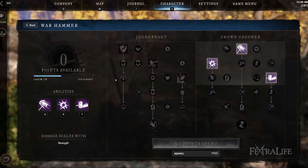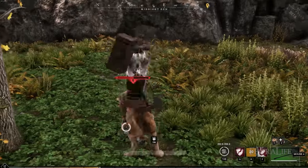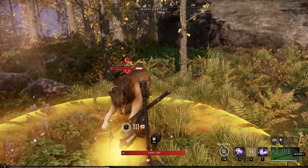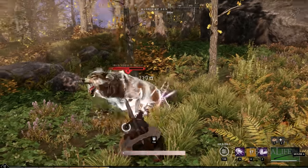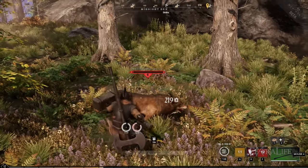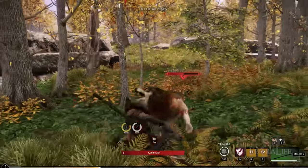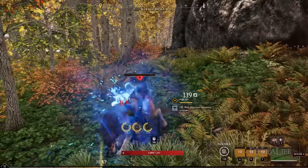Having a look at the skill trees, you have Juggernaut and Crowd Crusher. Juggernaut focuses more on single target damage, while Crowd Crusher is more on AoEs and Crowd Control. The Armor Breaker skill of the Juggernaut tree is an attack that does increased damage and cuts through the target's armor. So if you're fighting a heavily armored target, this can help boost your damage as it's going to negate some of that protection.